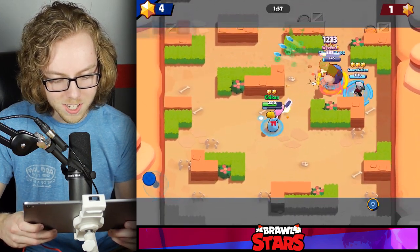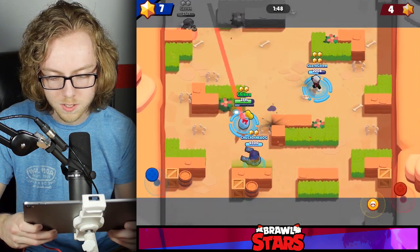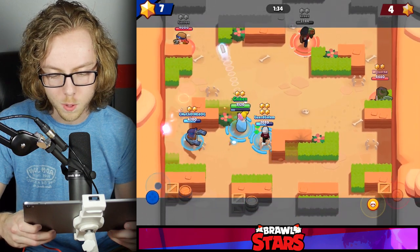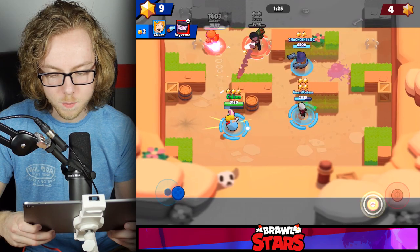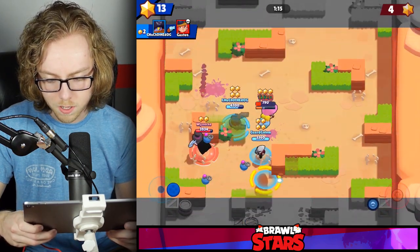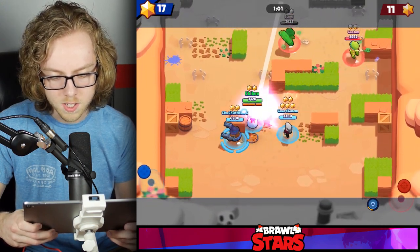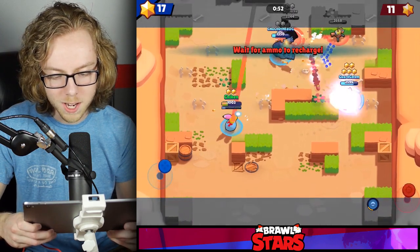Let's take out Jesse — the poison takes her down, not too bad. Seven and four, things looking very nice. We're doing some damage because we're just out of visible shot range — if we can predict their movement, we can hit them from where they can't see us shooting, which is pretty awesome. That works out very well when you have a lot of different barriers to shoot around. Mortis goes down without much of a fight. Hopefully we can take out Jesse as well.